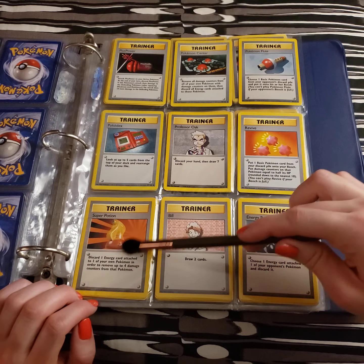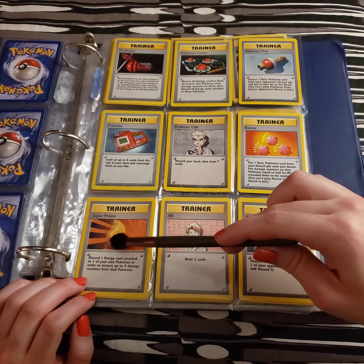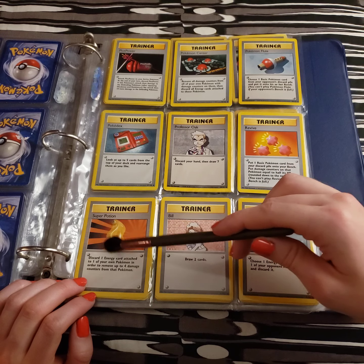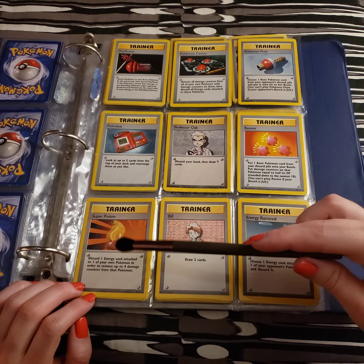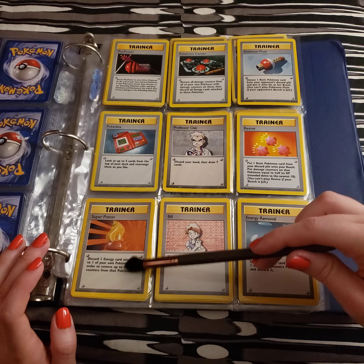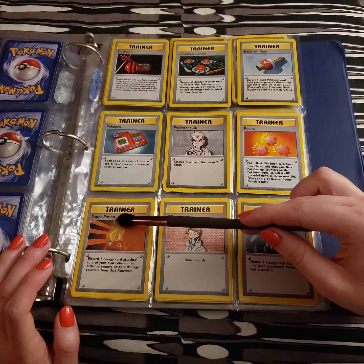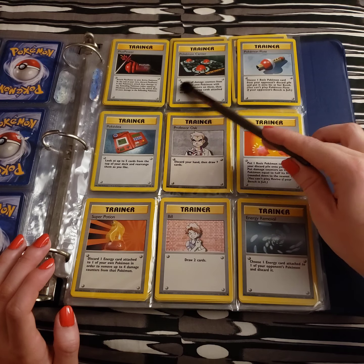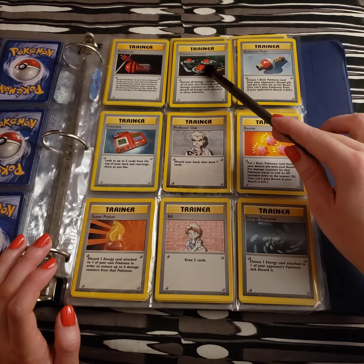Super Potion — I was always disappointed that the ones in the games didn't look this majestic and appealing. This looks like a fruit juice or like a smoothie. Discard one energy card attached to one of your own Pokemon in order to remove up to four damage counters from that Pokemon. So depending on how bad your team is looking and where your energies are, this could be better in some situations.